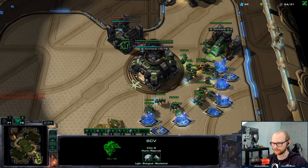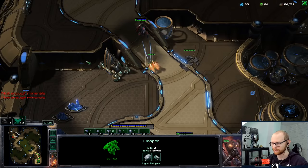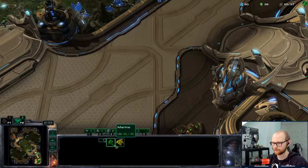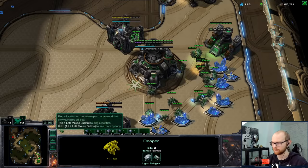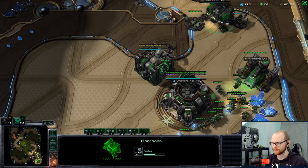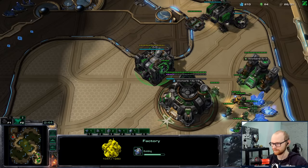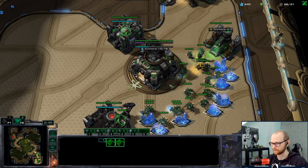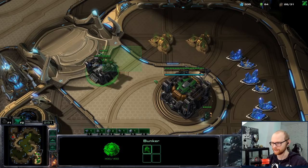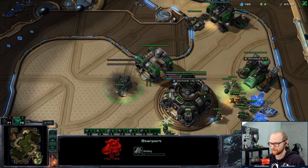Let's see what the first unit is going to be - could be either an Adept or a Stalker. It is a Stalker. Usually that leans a bit more towards Twilight. But opening Stalker first is so rare anyway - it's probably just an unpredictable opener. I feel like no matter what Protoss does they always open with the Adept. If they open Stalker, they either have something specific in mind or it could be anything, to be honest.